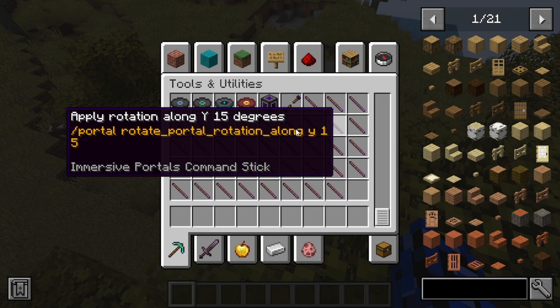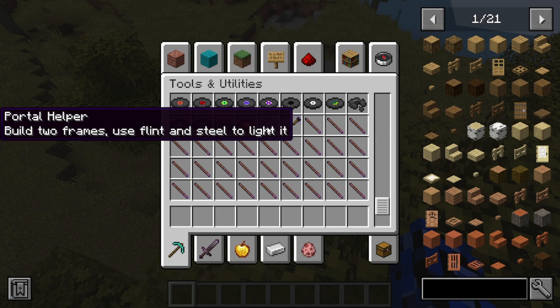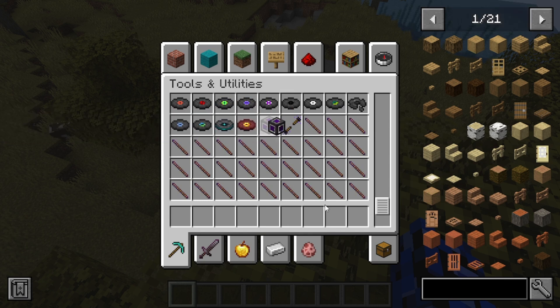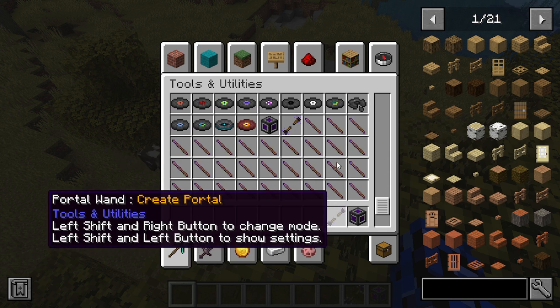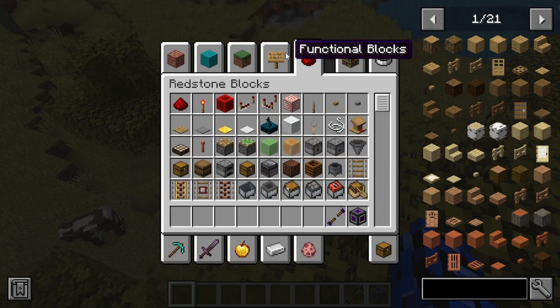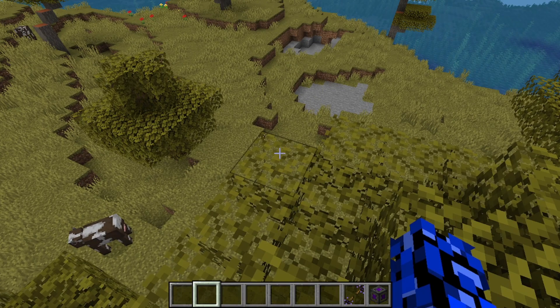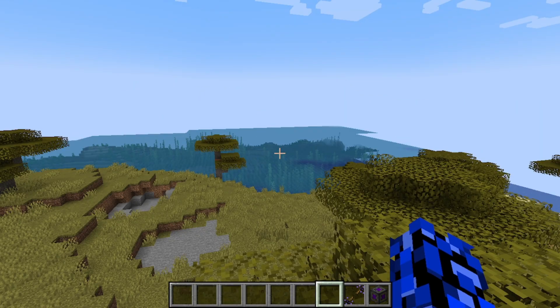So if you guys didn't know, there's a portal block, or portal helper. We'll use a little bit of that, and this — the oh-so-great Wand of Imagination, where you can create a portal. You know what, I don't know where I'm going with this. Do you? Because I don't.